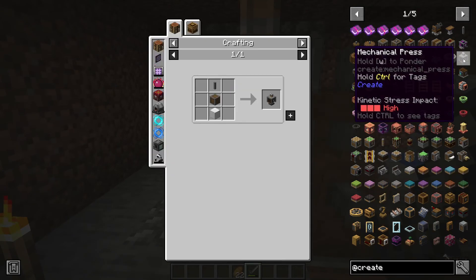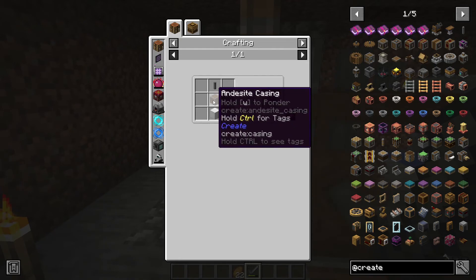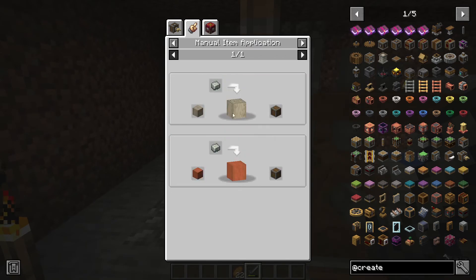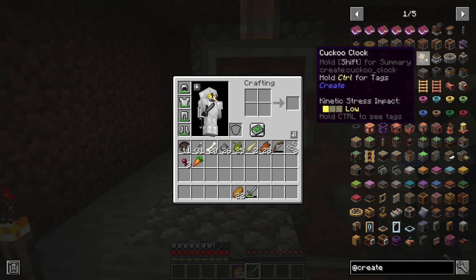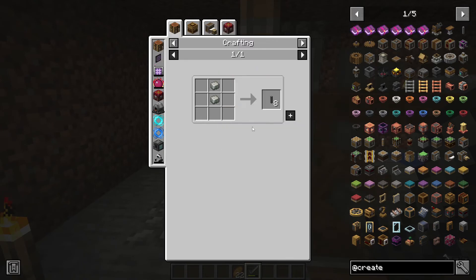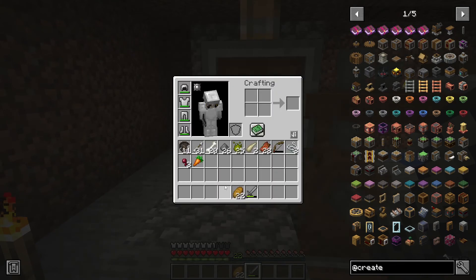I figured it out, it's right here. This is just an iron block and a shaft casing, which — you take a stripped log and right-click it with an andesite alloy. I can show you that later. In fact, I will be showing you that later. Then, obviously, a shaft, which we've seen how those are made. I don't remember if I showed you how to make andesite alloy, but it's iron nuggets and andesite.